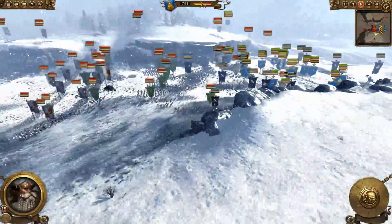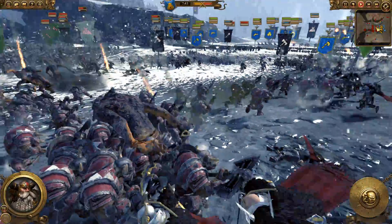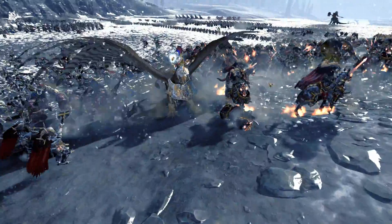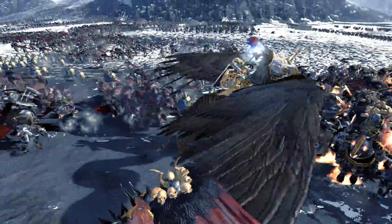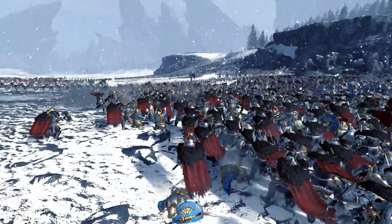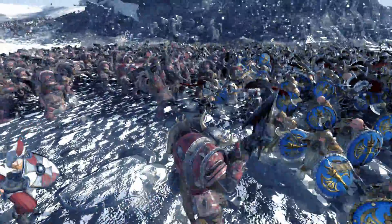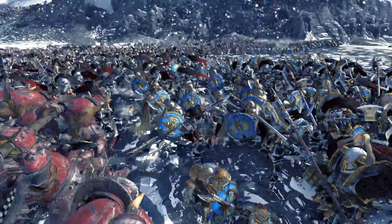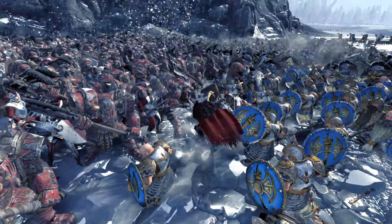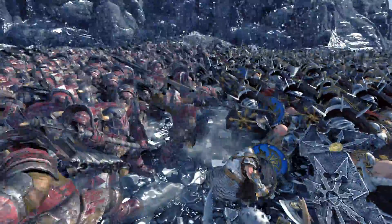We're going to head back over to the center because things are getting pretty juicy over here. The Black Orcs are about to charge in — there they go. Artillery is still going crazy in the center. And there goes Karl Franz, going in early in the battle. We've got the Chaos Knights fighting off Karl. Oh my god, this is a beautiful, beautiful battle. Chaos, man, they're so cool. You've got the Orc arrows coming in, and here is that beautiful front line — I've got some of my Dwarves in the front line as well. Die, you Orc scum!